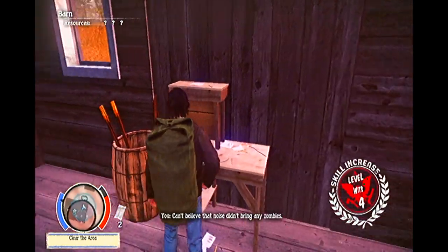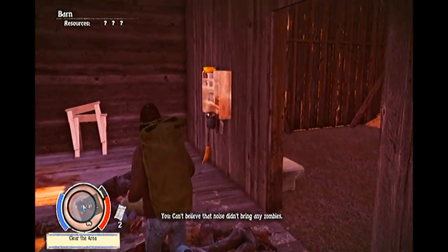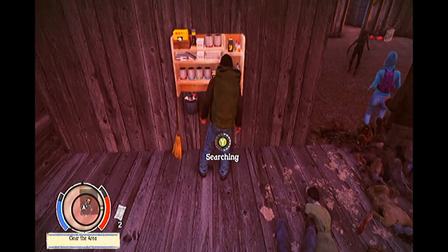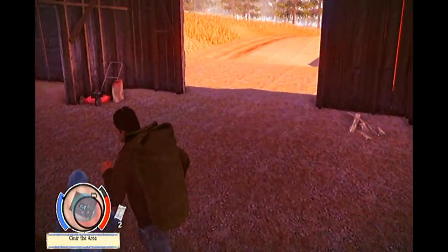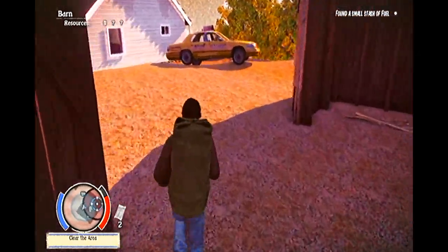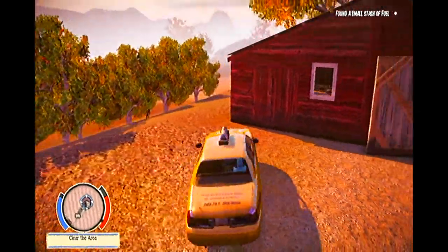Sadly, recruiting Sue Rose isn't exactly easy. In fact, for me it was completely random. As you'll see in this video, I recruited her in a regular Stranger in Trouble mission that Lily pinged. This event happens in episode 22 of my State of Decay Title Update 3 walkthrough series, so you'll get to see my actual reaction when I find her for the first time. There are some important factors to her recruitment that I'll share with you now.